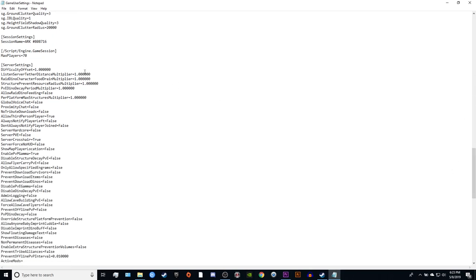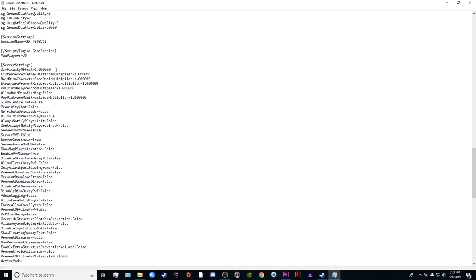Scroll down until you get to where it says ServerSettings in brackets. At the top of this section you should see DifficultyOffset=1. Right below that, you're going to want to type OverrideOfficialDifficulty=X, where X represents the difficulty value you want your Ark world to have. In this example, I'm going to put 500.